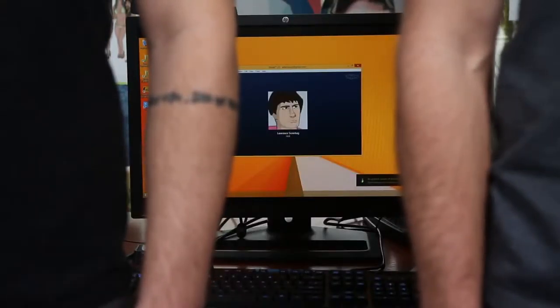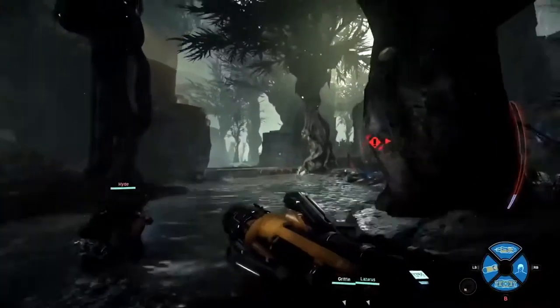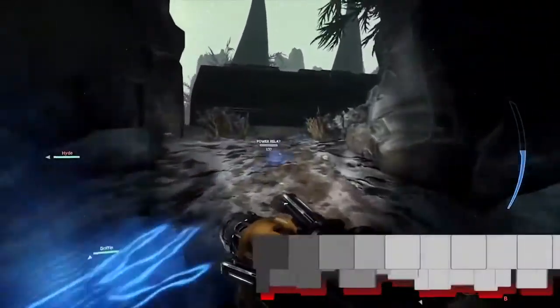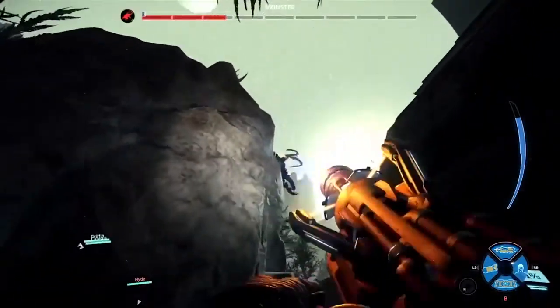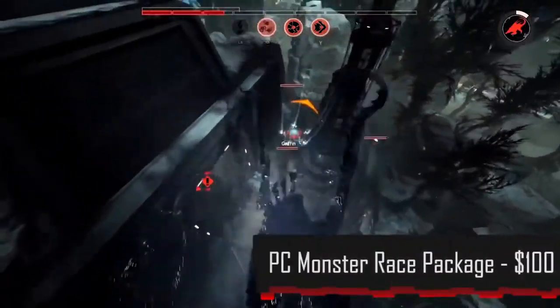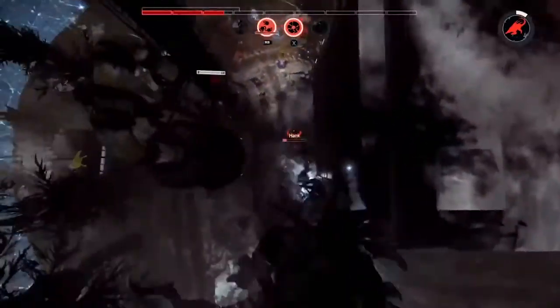It gets more complicated from there. There's also the Evolve PC Monster Race Package, which is exclusively for the PC version of the game. That includes the game, the Hunting Season Pass, the Monster Expansion Pack, an unannounced fifth monster, two more hunter characters, and four more monster skins that are only in this particular package. That runs $100 — so another $20 nets you another monster, four new characters, and four skins.